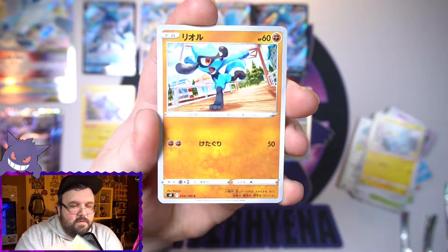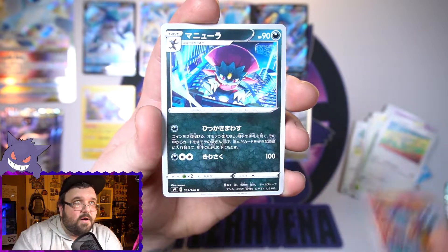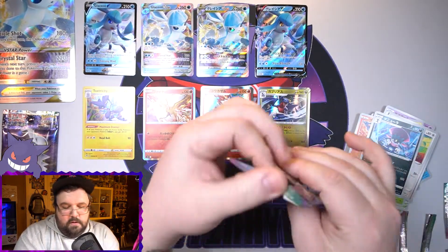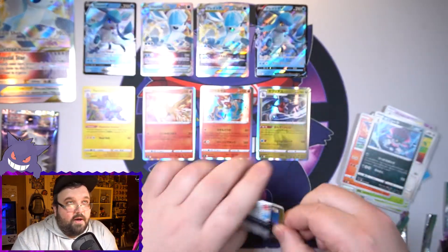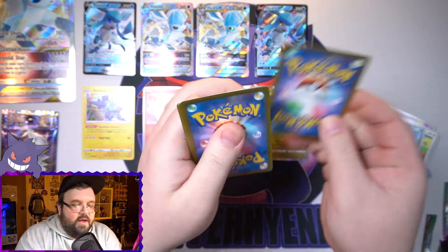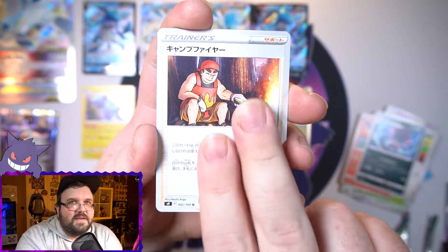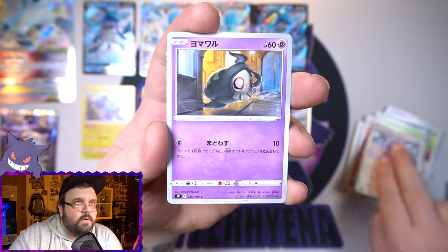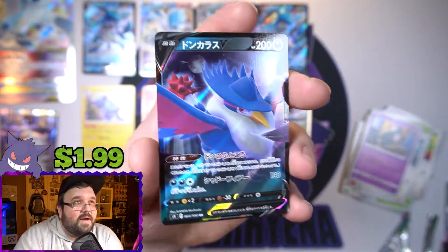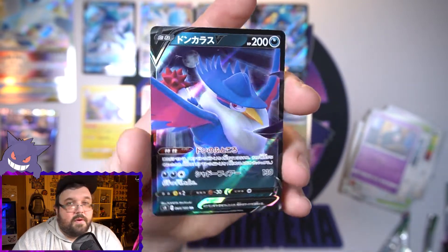Three packs left — still three chances to pull something. I love pulling secret rares from boxes like this. We've got a Farfetch'd, awesome Magmar artwork, and a Weavile — I always get Weavile and Sneasel mixed up. Next pack: we've got a Kindler, a Grotle, a Castform, a Duskull, and a V — we got Houndcrow V. Not bad, first double of Houndcrow V.